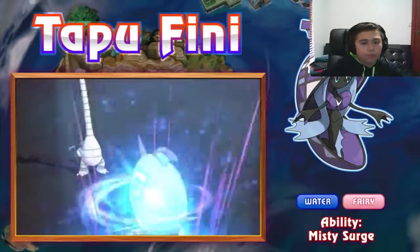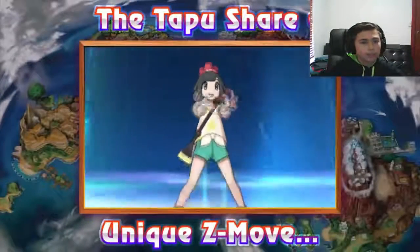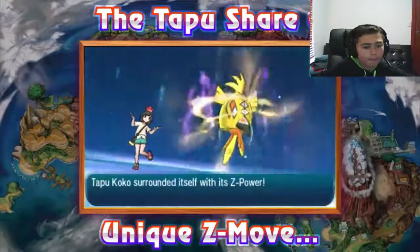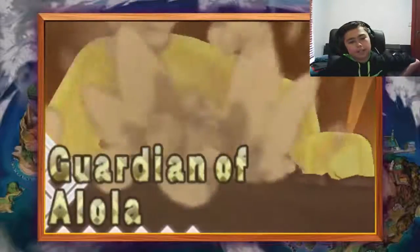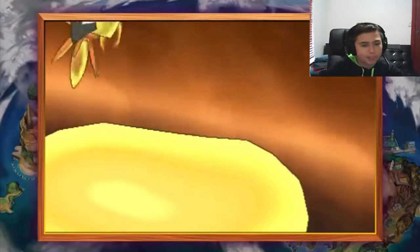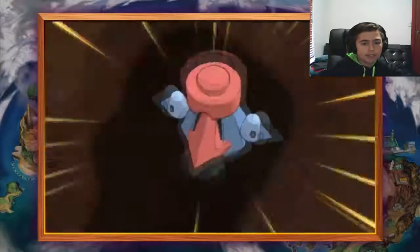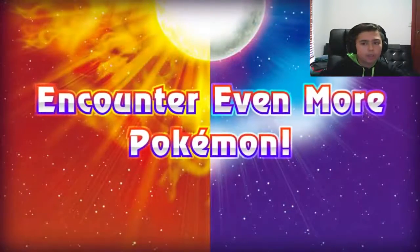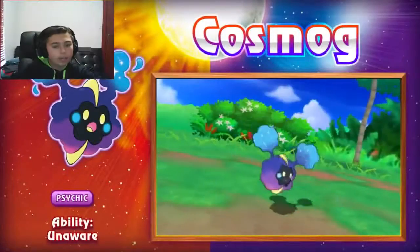Tapu Fini appears to use Moonblast. The Tapus share a unique Z-move called Guardian of Alola. This thing looks like that yellow creature from the Mega Man stage in Smash Bros, but it looks pretty cool. The attack does tons of damage - it deals 75% equal to the target's remaining HP.